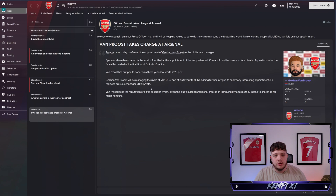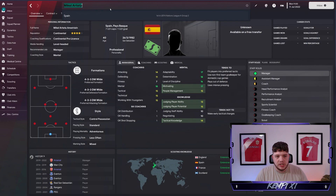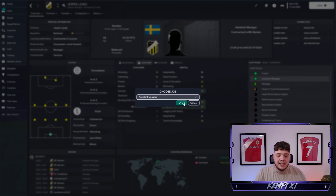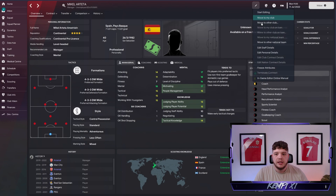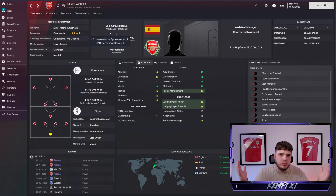As soon as you are in charge, go to this screen and click on the manager you want - or if you're bringing in a new manager. Say with Arsenal you wanted to bring in Freddie Lundberg - you click the in-game editor button up here and you can move him to your club as the assistant manager, which will remove Steve Round from the role. We're going to do it with Mikel Arteta, so we'll move him to the club as assistant manager and that gets Steve Round out.